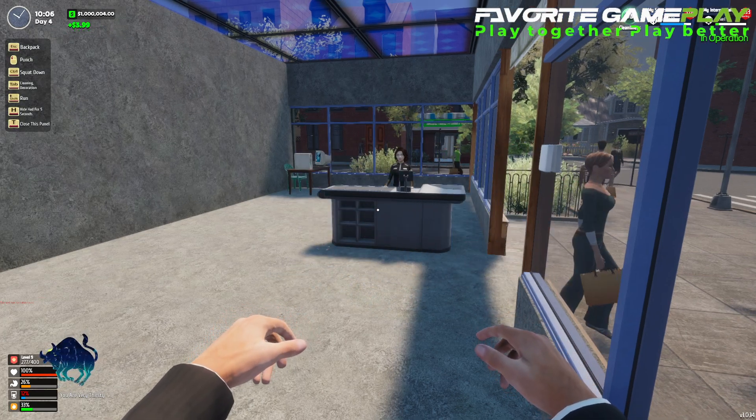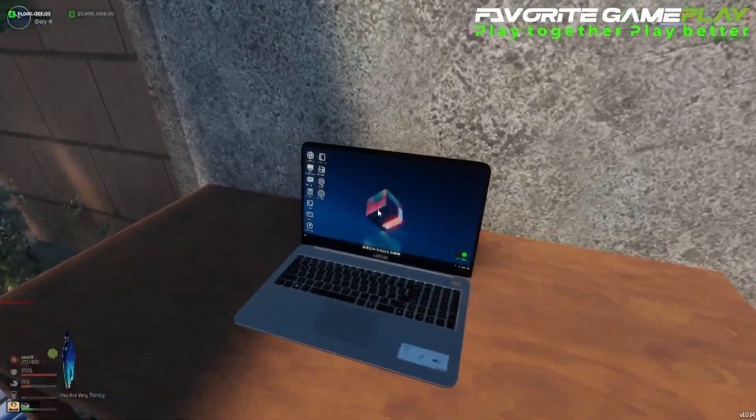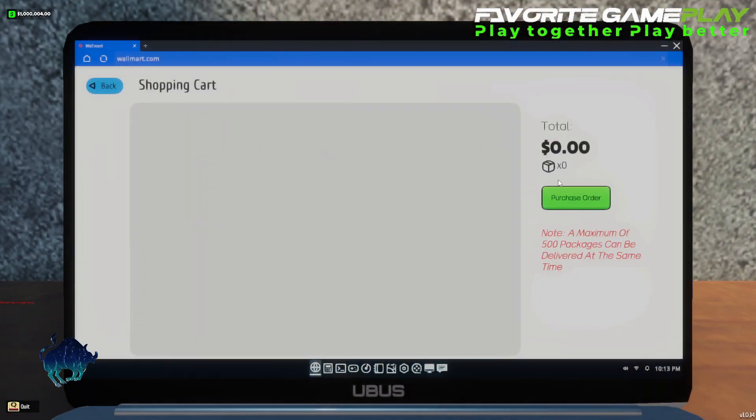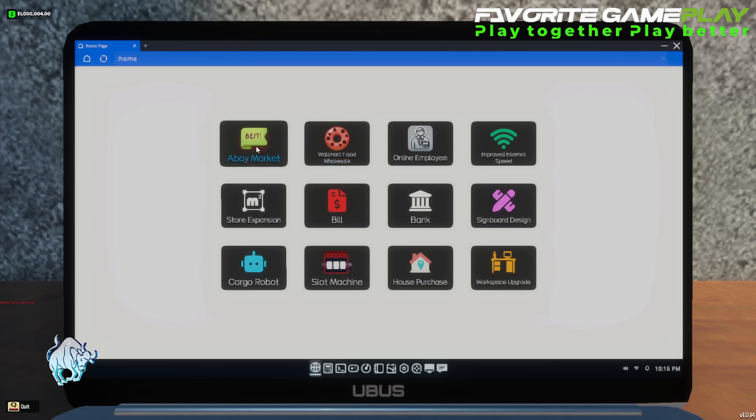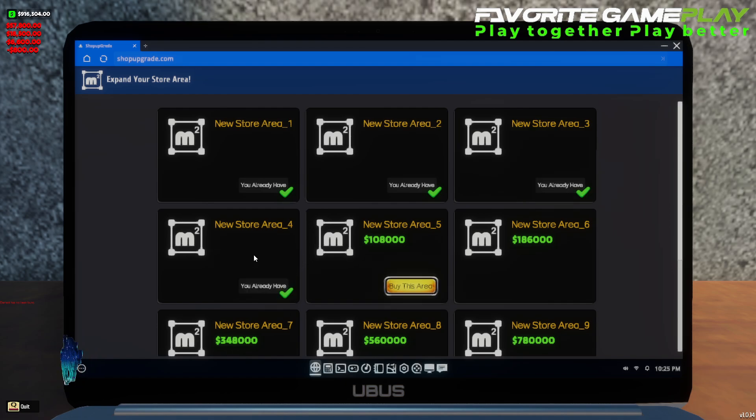Now we go to the game and we have one million four dollars. We can go to the store expansion — first, second, third, four, and five. I think this is the limit we can open right now.